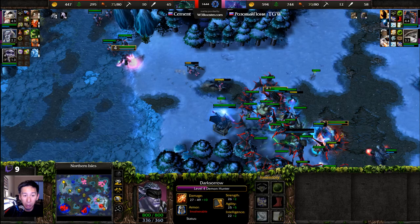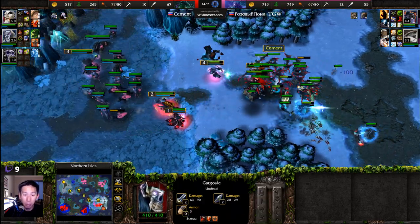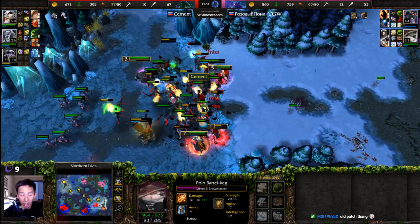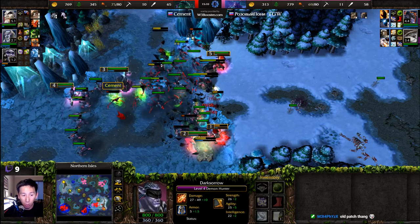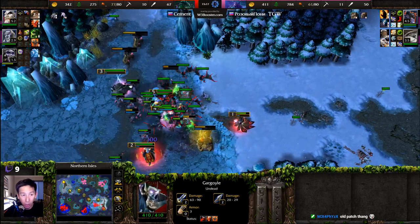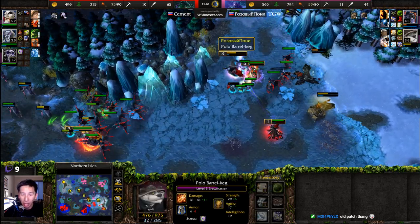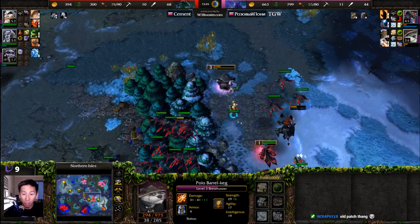The Demon Hunter coming in from the back now. Level five on that Dread Lord — are we going to see level three Vampiric Aura? Vampiric Aura going up against Druids of the Talon who are now applying Fairy Fire. There is some damage but Death Coil and Frost Nova as we see some damage coming back through. A Staff of Preservation on that Demon Hunter as both sides are still fighting. Staff of Teleportation inbound again. Gargoyles are now getting shut down — the Demon Hunter with that Orb of Venom able to deal quite a bit of damage against all those air units. Scroll of Healing continuing to blast away as another gargoyle gets shot down. 77 supply compared to 61, as Cement still has plenty of units to engage.